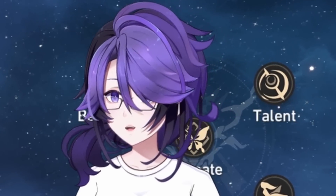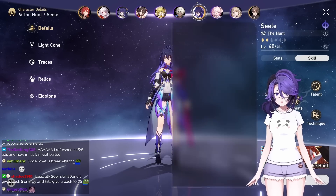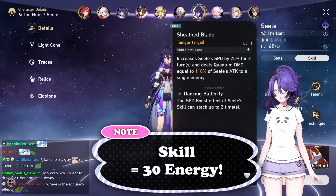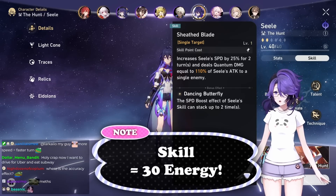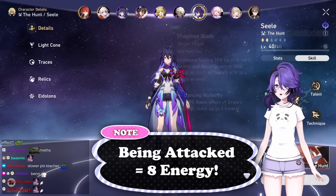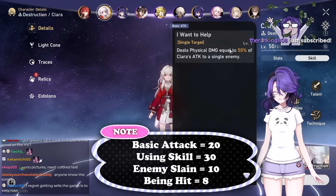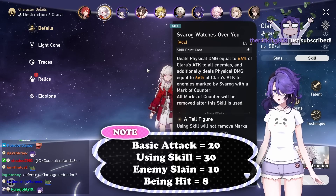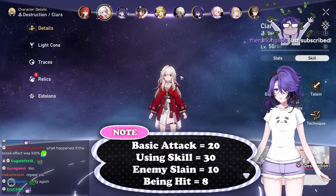You get energy depending on what you do. Your basic attack will generate 20 energy, your skill will generate 30 energy, getting a kill on an enemy will generate 10 energy, and getting hit will generate 8 energy.